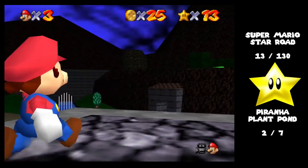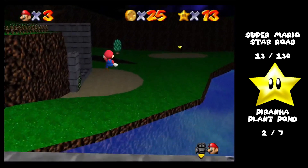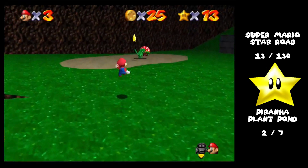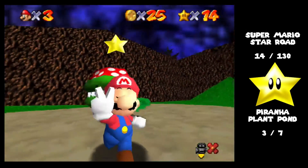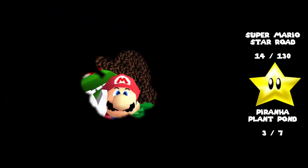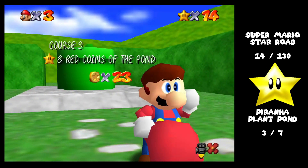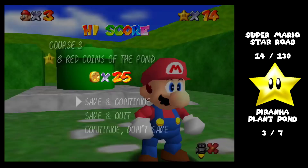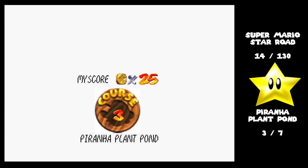I really gotta start paying attention to where the star appears. Oh wait, it's up there — no, it's over there. It's over the Piranha Plant. Also, I just realized the Piranha Plants don't have sharp teeth in Super Mario 64. Did you see those birds fly by? Shoot to the tower top!